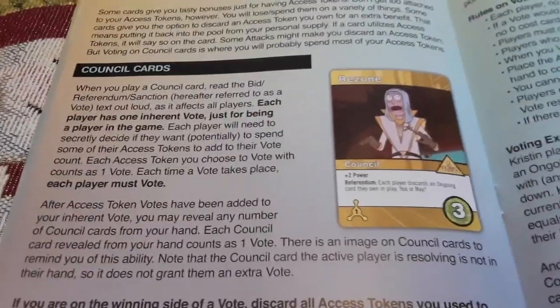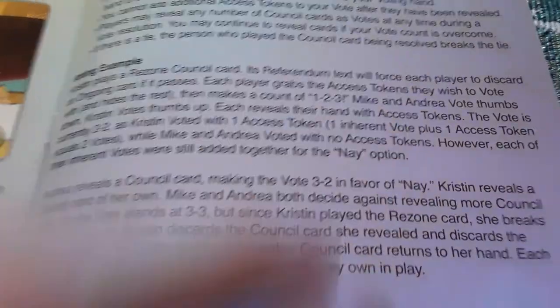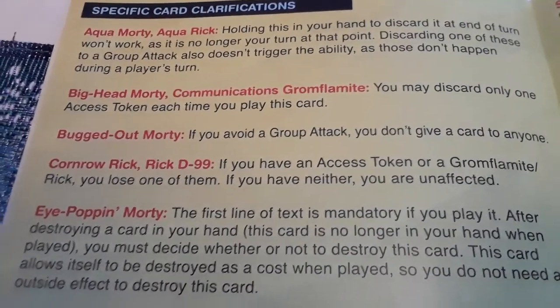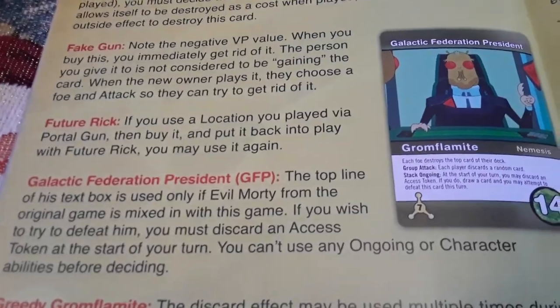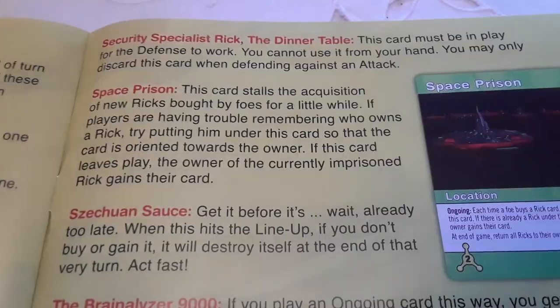Council cards cover bid, referendum, and sanction rules on voting, with a voting example. Specific card clarifications include: Aqua Morty, Aqua Rick, Big Head Morty, Communications Glomflomit, Bugged Out Morty, Cornrow Rick, Rick D-99, Eye Poppin Morty, Fake Gun, Future Rick, Galactic Federation President, Greedy Glomflomit, Moron Morty, Rick D-99, Security Specialist Rick, The Dinner Table, and Space Prison.